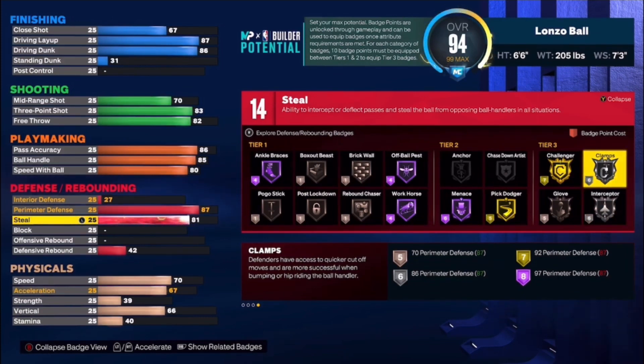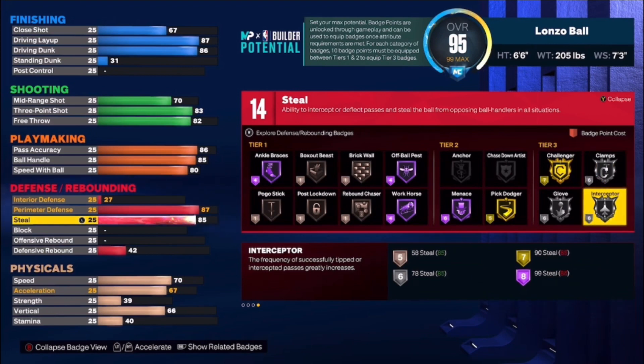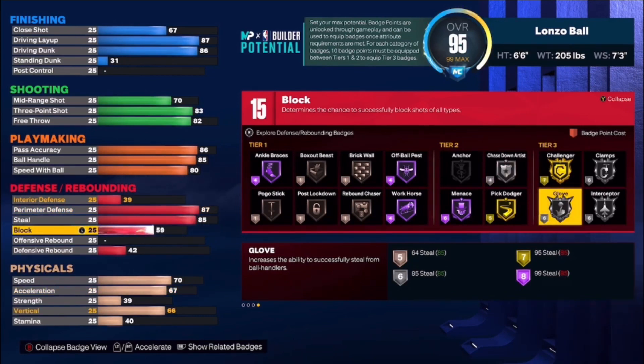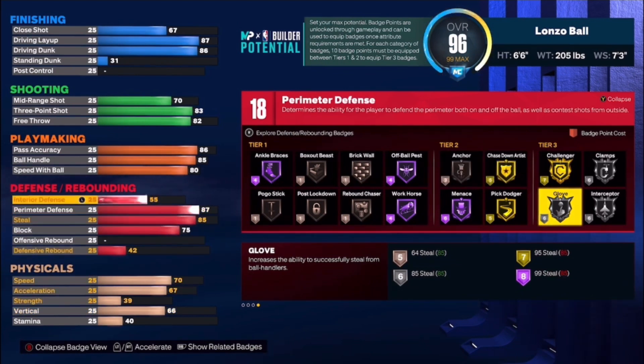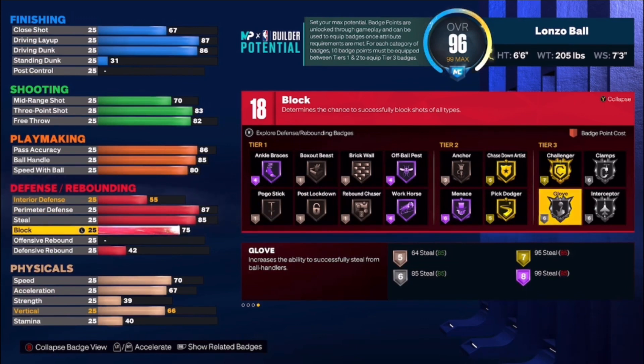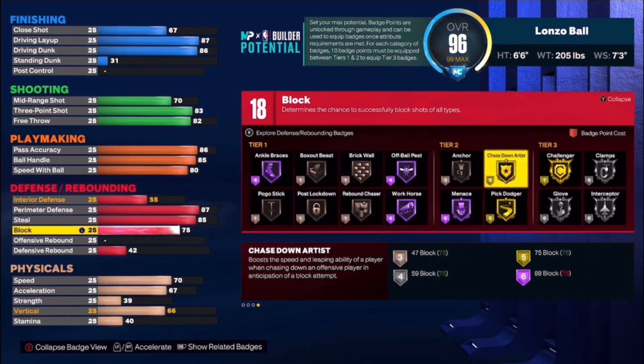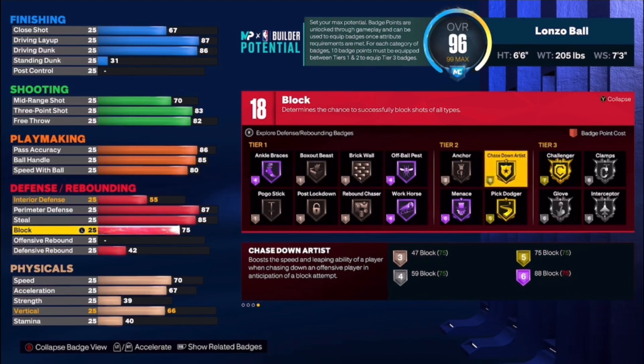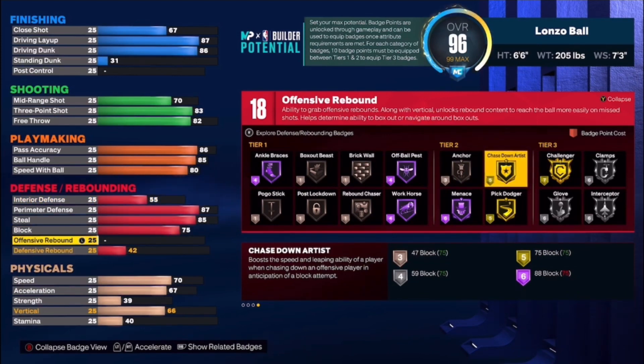We know Lonzo can get some steals too, so we put steal all the way up to 85, which gives you Interceptor on Silver and Glove on Silver — you can interchange or use both. We got the block at 75 because he can get a chase-down every now and then. We want this to be a defensive build, and 75 gives you Gold Chase Down Artist, so you'll be sending stuff off the backboard.